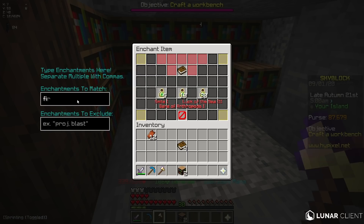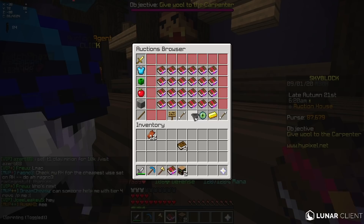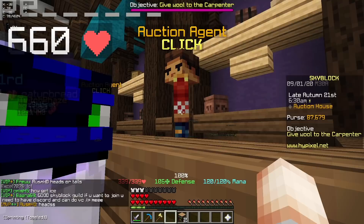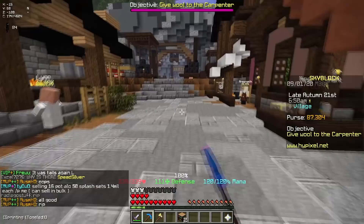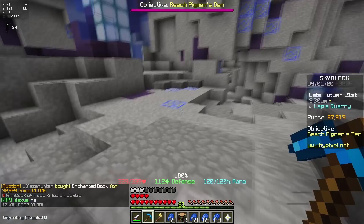If you use Lunar Client, you get a GUI where you can type in whichever enchant you want. So I'm just gonna type in First Strike and spam this — it should stop me as soon as I get it. If I disenchant this, we now have a First Strike 4 Punch 1 book. Having another enchantment on the book slightly lowers the value, so I'd recommend putting it at the lowest price out of all of them. This one's selling for 35k, so I'm gonna do 32,999 and hope that someone buys it. I just made 32,000 coins in like 4 minutes — that's actually so OP.